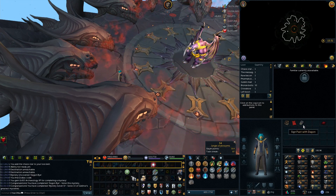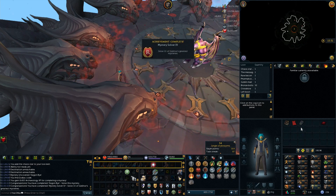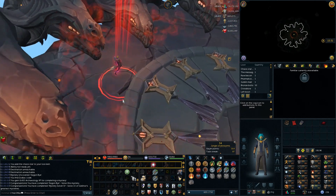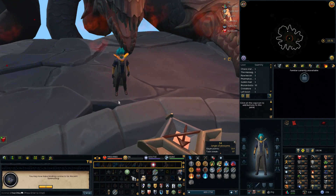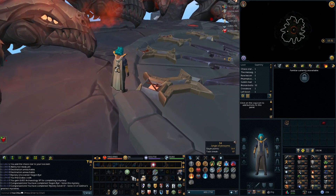With that, we have the mystery completed and now we can actually do ancient summoning. This is going to be really, really huge for an upcoming challenge that is happening in two weeks — that will be really exciting. Ancient summoning is really great for skilling as well as combat, so it's a huge unlock for us.